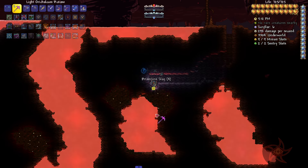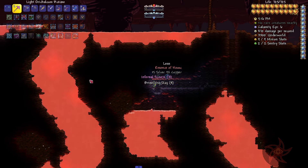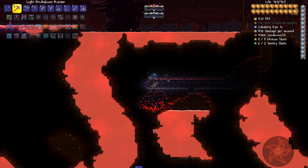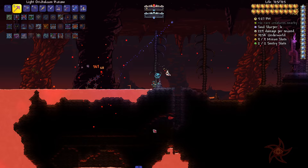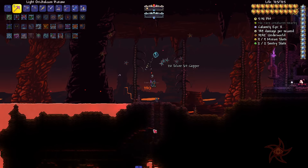I think I need Infernal Suevite or whatever it's called. This stuff — Suevite. Use that to make Unholy Cores, so I need raw Hellstone as well.